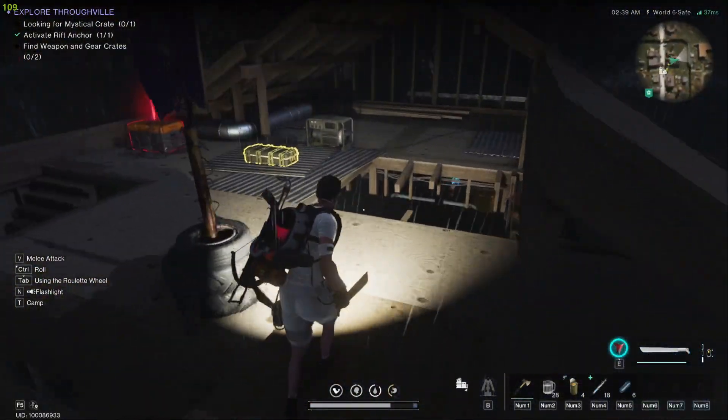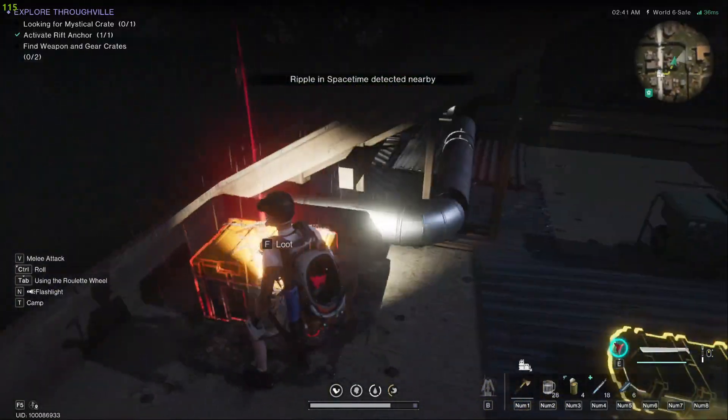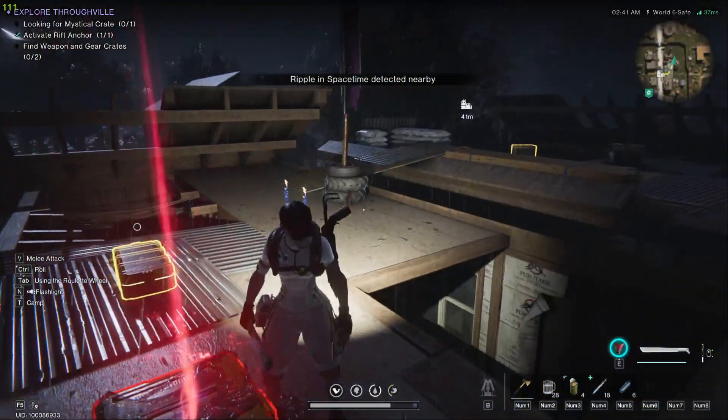Once you go in this building you want to go up the stairs all the way to the roof. Come over here on this little ramp and you'll see both a weapons crate and you'll find the mythical crate. Once you collect those you want to turn around.